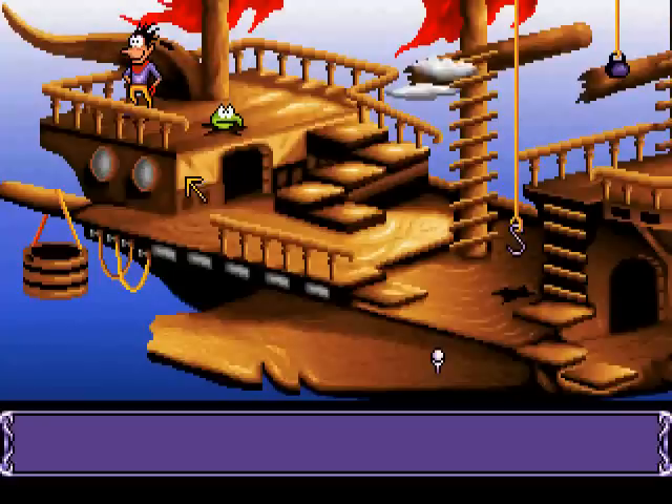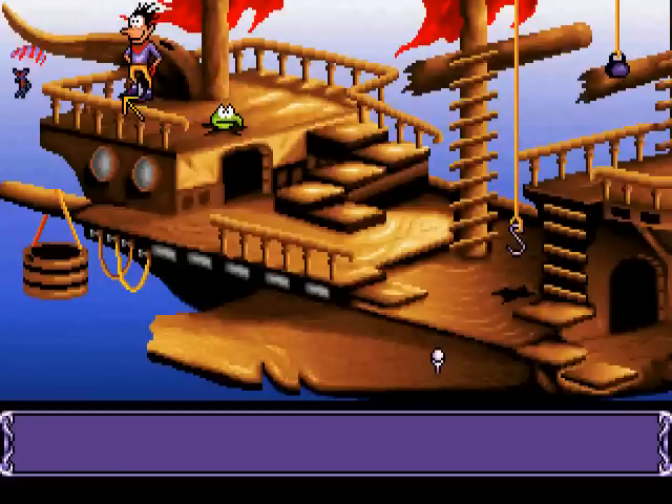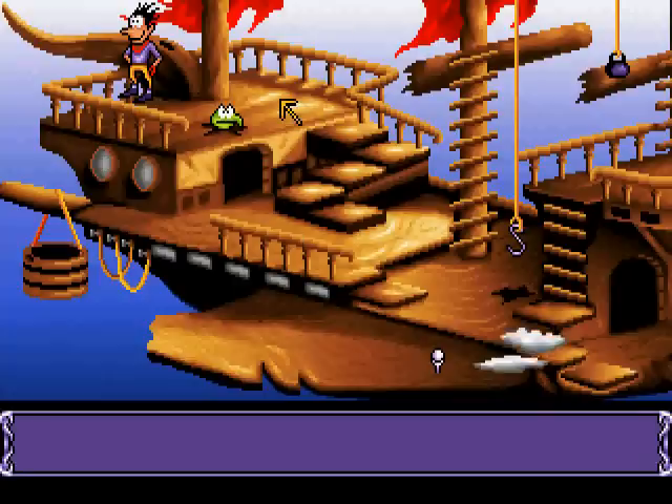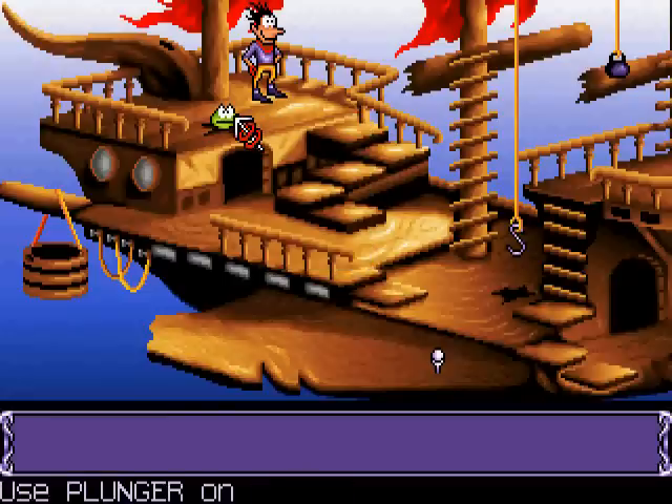Welcome back, folks, one and all to Let's Play Goblins 3! Don't admire the view, Blount — you're going to die if you don't get out of there! If anyone hasn't figured out the puzzle by now, we used the plunger on Chump's head.